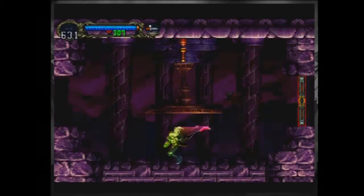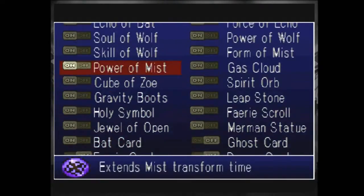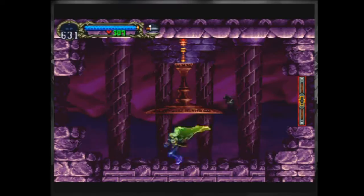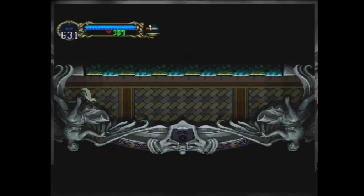And I got the Ring of Vlad, which is the last of these relics that I need. Gives me plus 10 intelligence. And you'll see here I'm missing one relic — that's the sword card for the Sword Brothers Familiar. I already talked about that. But at this point, I'm pretty much ready to actually go and fight Dracula. I've got pretty much everything explored, so let's go and do that.